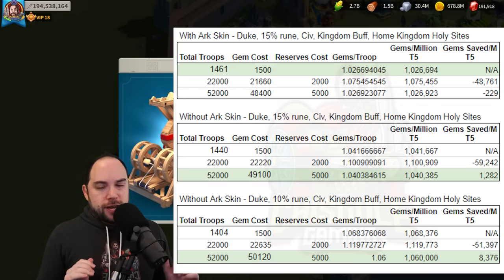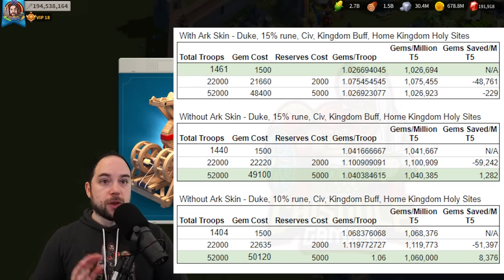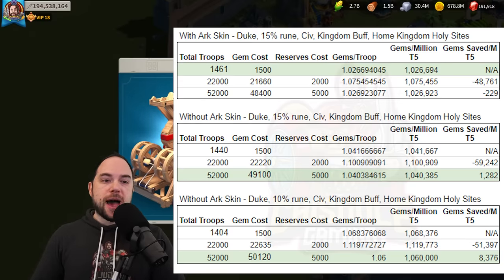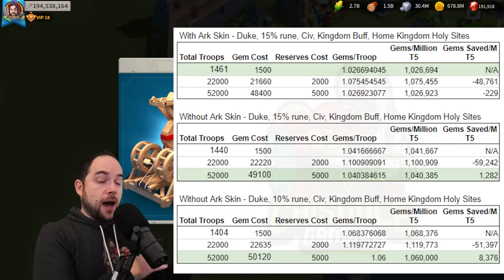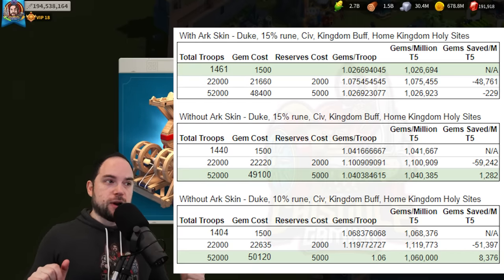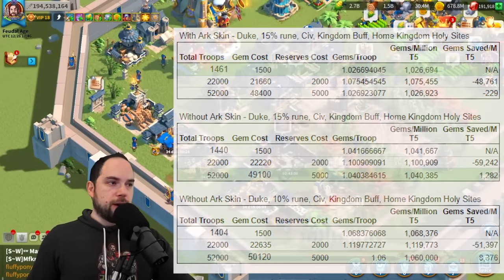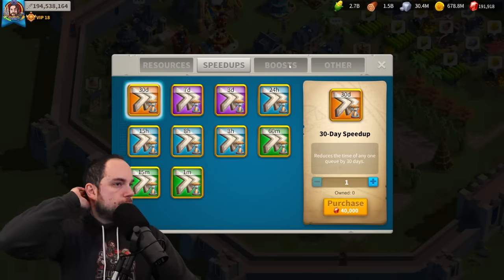That number is maybe way more precise than it ought to be, but I think it's right — I had to use a calculator. I went to rockcalculator.com, not sponsored by them, but I use it and find it helpful. So 8,376 gems saved per million Tier 5 troops that you gem, if you have the 50k reserves and you're buying them at that 90% discount price — so 5,000 gems a reserve. The weaker your rune or buff situation is, the more advantageous it becomes to consider using the 50k reserve. The 20k reserve never ends up being value, which you can buy in the VIP shop — though weirdly, you can't actually buy reserves at full price in the regular shop.